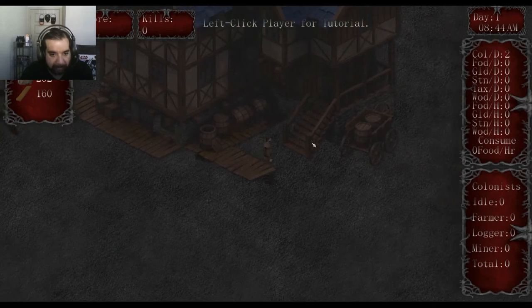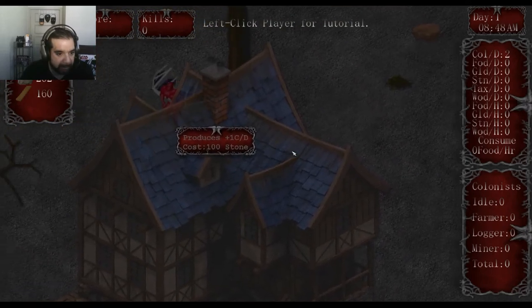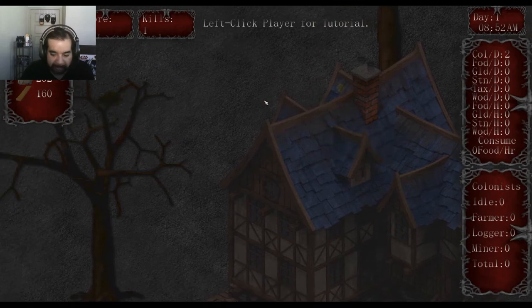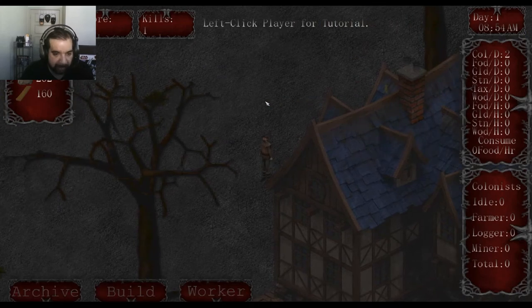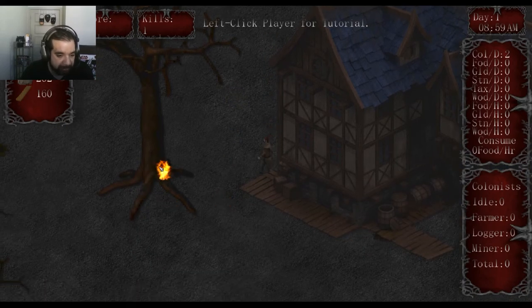You can just walk around and admire your handiwork — what you built with 100 pieces of wood. There's a demon over here; you just right-click on it. Looks like you're also a magic user who knows Fireball, so that's handy.